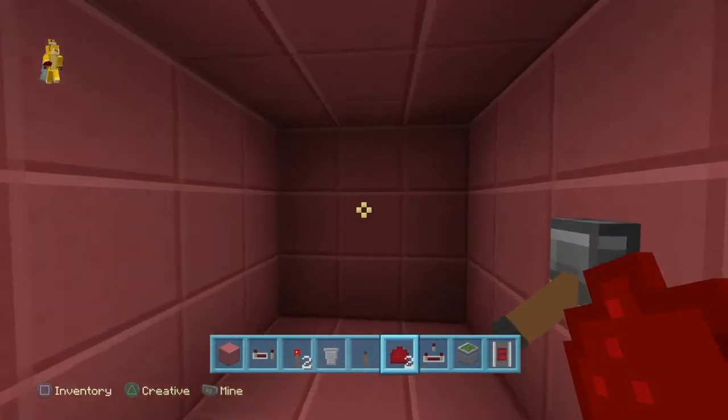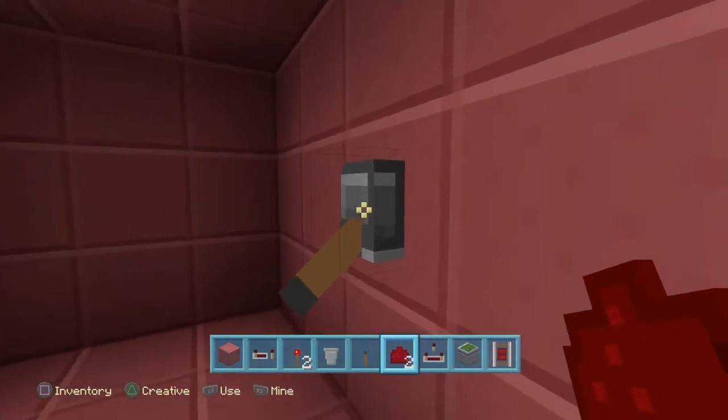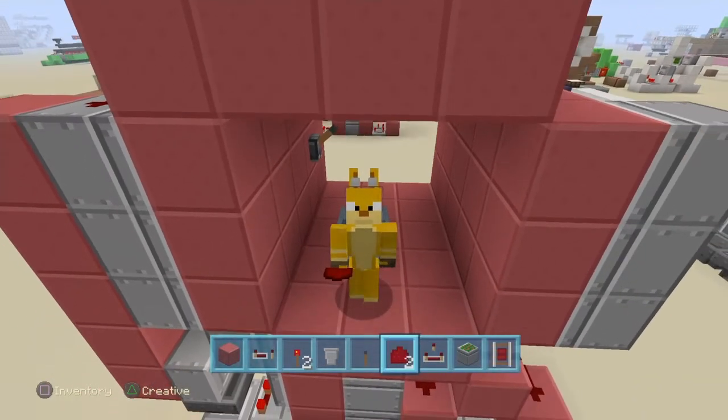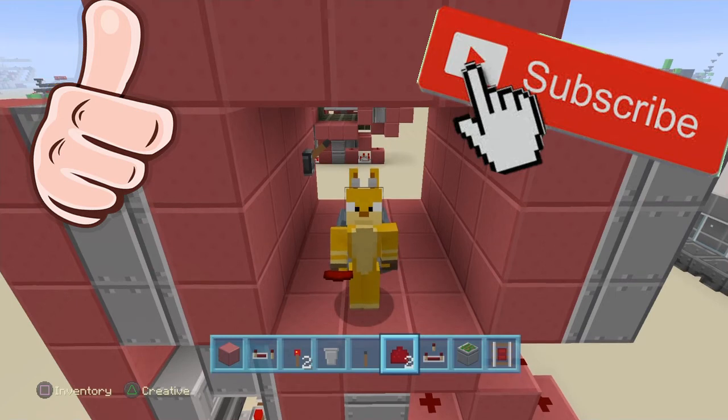There we go — there is our 3x3 piston door. Let's open that up. Thank you all for watching. Make sure to leave a like and subscribe for more Minecraft tutorial videos. There is a poll in the top right-hand corner to keep you entertained. If you want me to do a 4x4 piston door, make sure to leave a like — if we get to 16 likes, I'll do it.